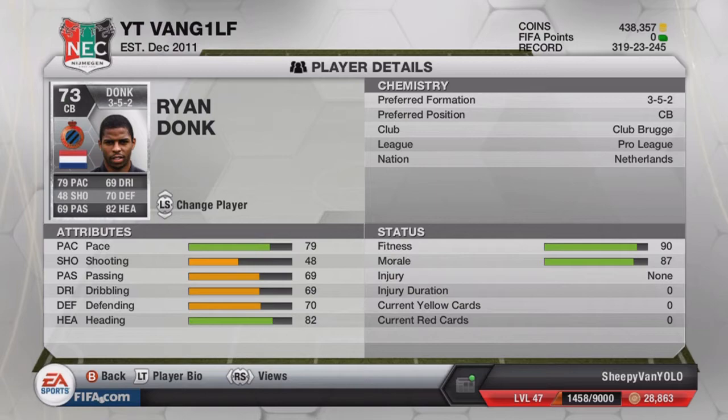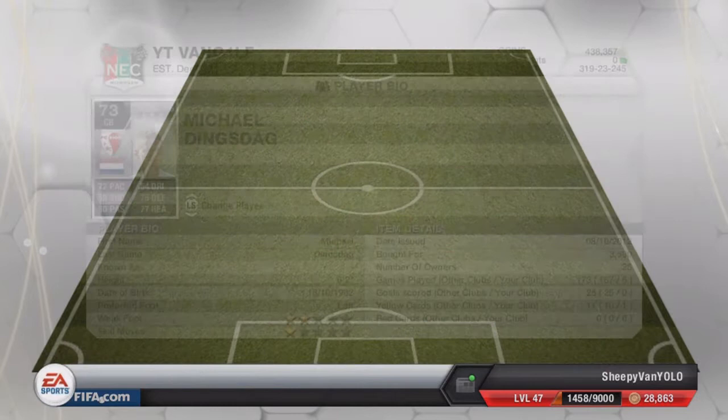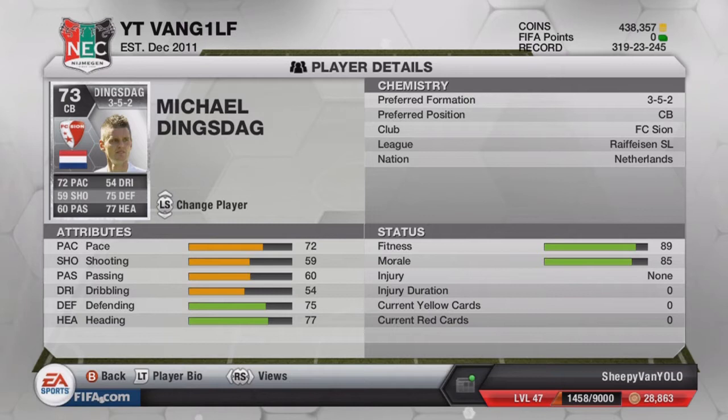The only problem is he's from the Belgian league. Speaking of which, the second Dutch center back is Dings Dad — he plays for Sion in the Switzerland league. We spotted him on Futhead and saw he had 72 pace, 75 defending, and 77 heading, which are the three main stats for center backs. We thought we'd give it a go and I was quite impressed — nobody got pace on him.